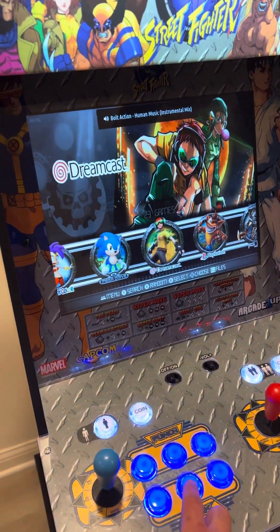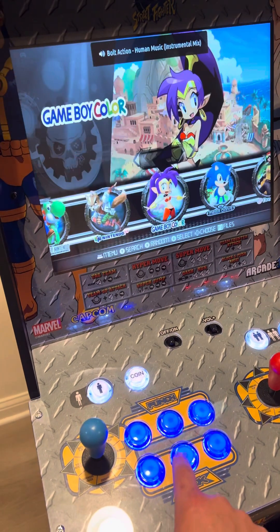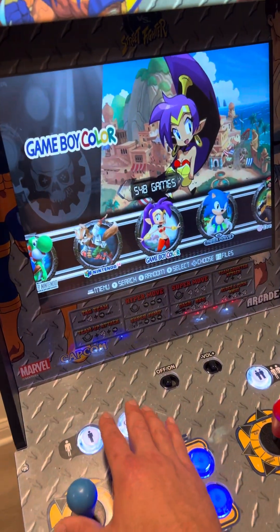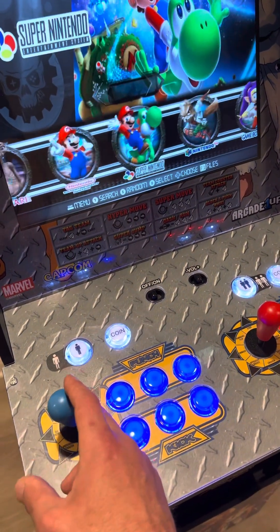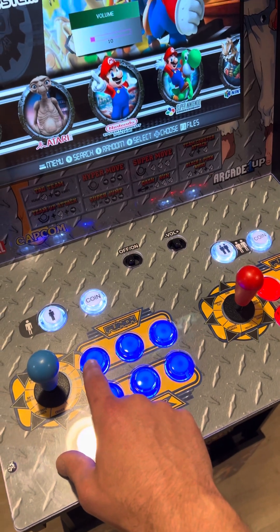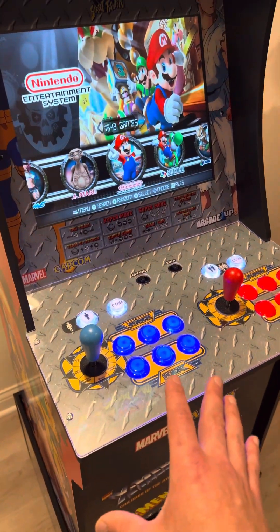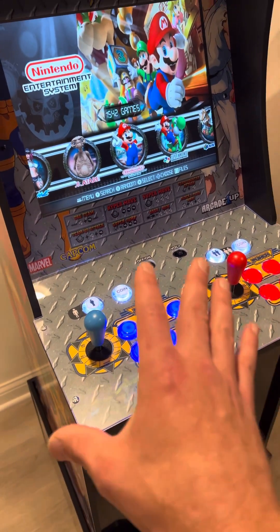I'm back in the main menu. If you accidentally hit something, don't freak out — just hit back to get out of it. Nothing bad is going to happen. For the most part, remember: enter, back, search, start, and select — and they're the same for both sides, or all sides if it's a four-player cabinet. It may be frustrating the first five to ten minutes, but after that everyone will get the hang of it.